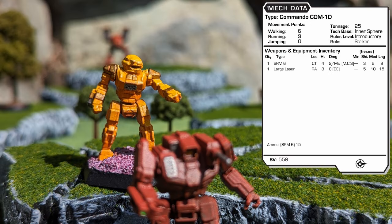Produced in 2480, the irregularly used COM-1D variant is considered a transitional mech between the original prototype and the much more common 2D model. The standard fusion engine gives the 1D a 6-9 speed, slightly faster than its predecessor. Armed with one SRM-6 and a large laser, this variant has plenty of firepower and range versatility for a 25-ton mech, but this comes at a cost.